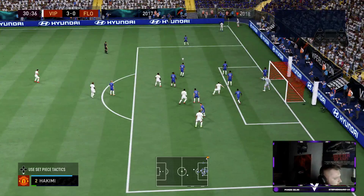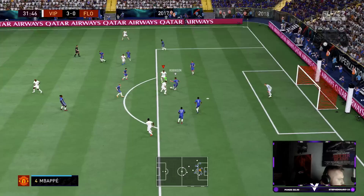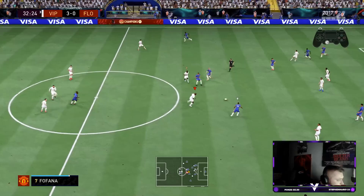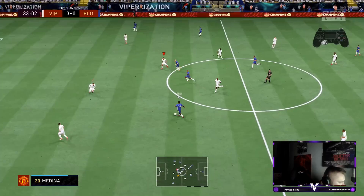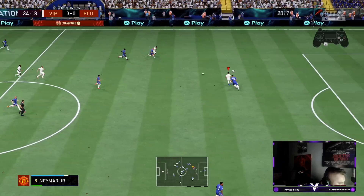I still think Zakaria is the best center back on the game — and he's a free card. Fofana's player of the month can also play center back, giving you lots of link opportunities. It's just a case of whether Medina can compete with Marquinhos, and I think he can. His jockeying is very fast — faster than Ramos — which is a massive positive.